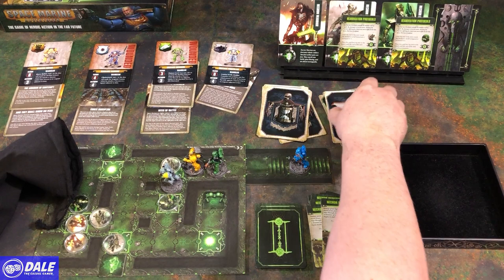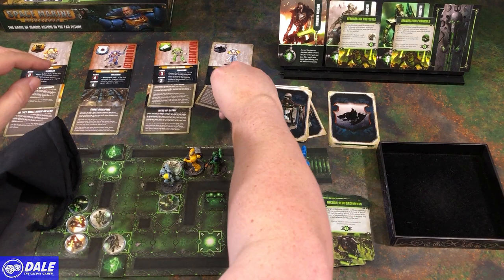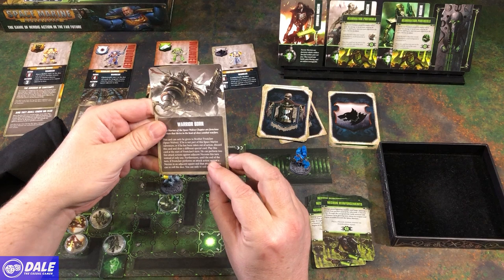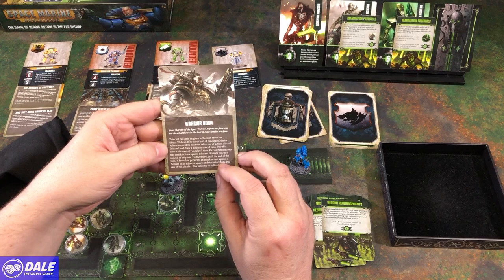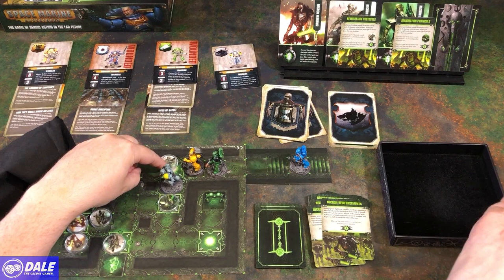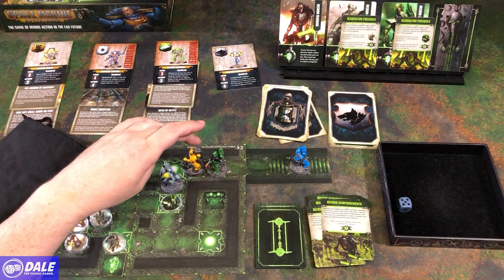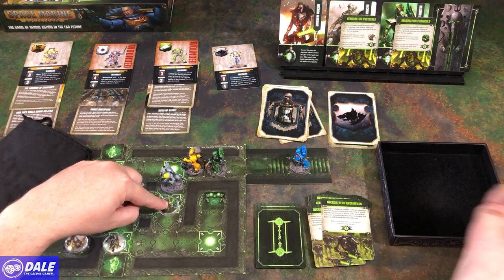Free attack action there, needing a 5. Perform two free attack actions against adjacent Necrons this turn — we're going to do that. First free attack, and if we fail we get 1 reroll, so needing a 5 — get a reroll. Second free attack action needing a 6 with a reroll — got him!